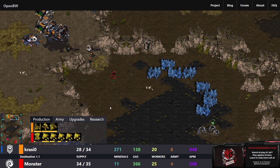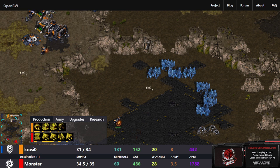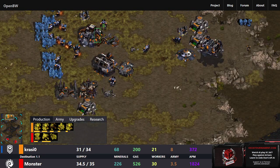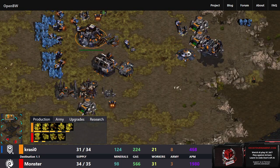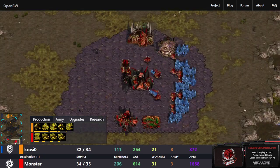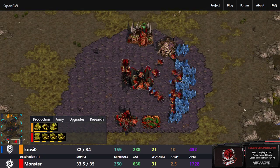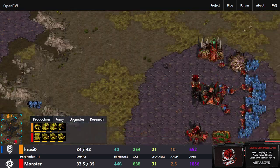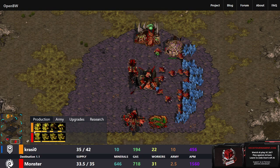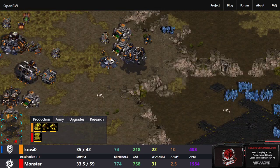A spotter Zergling is out here, so Zerg knows it's still just one-base Terran. Then it sees the move-out happening. Some SCVs look like they might come down to take the natural, but the minerals are pretty low for Crazier — only 21 workers to Monster's 31. There's a second Creep Colony. Wait — is that actually the Spire? Yes, the Spire is over here in the main, so we will be seeing Mutalisks coming out from Monster.